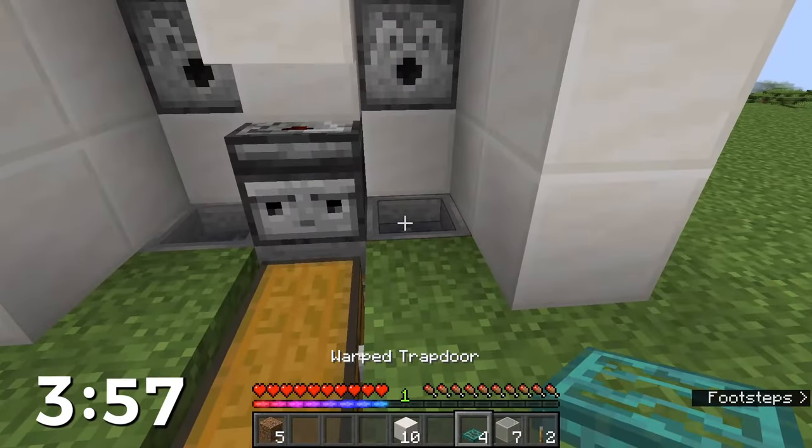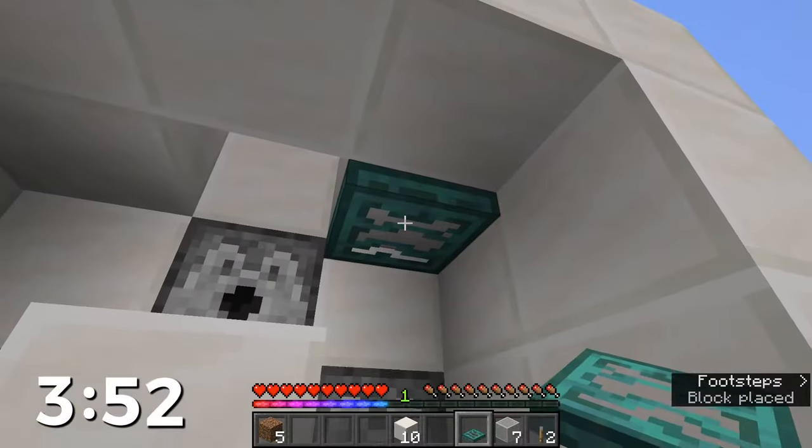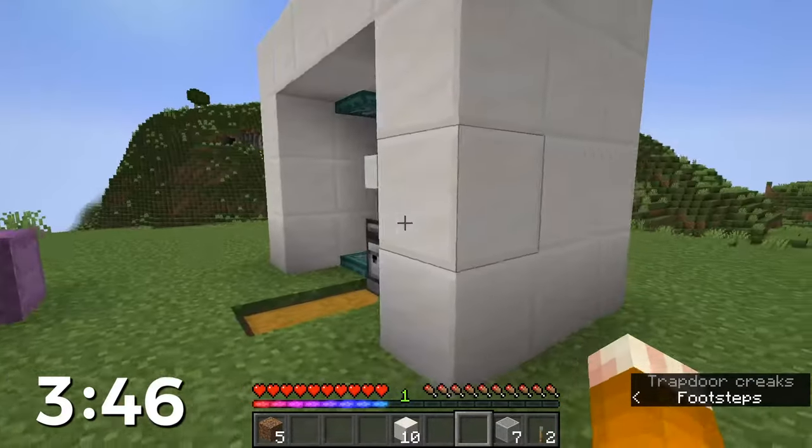Now you're going to go in and put a trapdoor on this hopper, trapdoor on this hopper. Go inside onto the hopper and put a trapdoor facing this way so it opens that way. Do the same thing on the other side, and it opens that way. That'll keep your cows in later on.